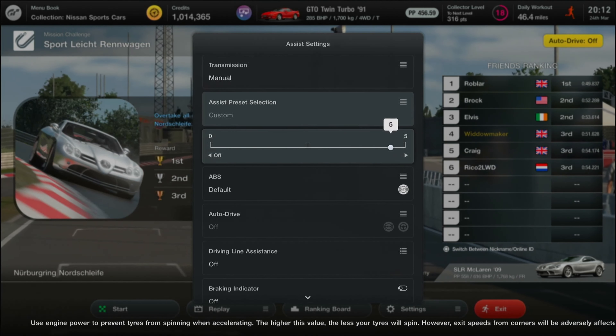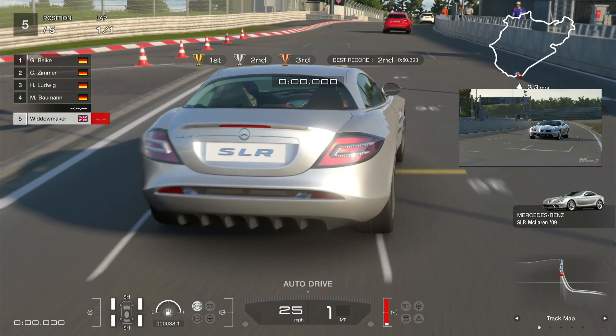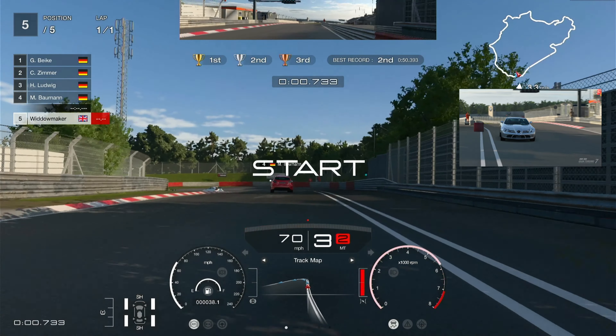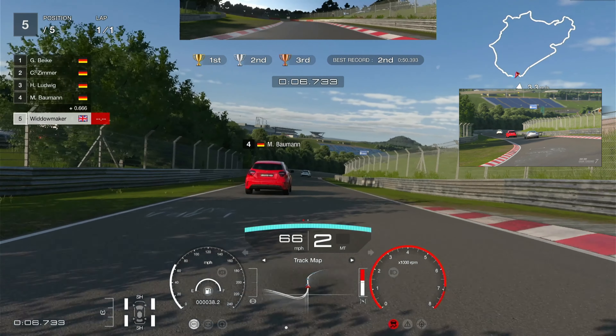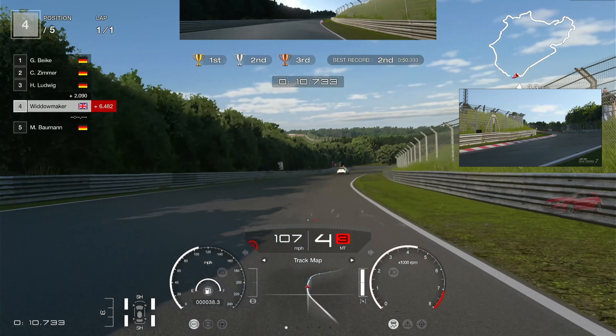Traction control is on five, ABS is on default, everything else off. As we go across the line in this gorgeous car — an absolute stunner — we approach the Mercedes, turning wide into turns one and two. But if you hit that inside curb it will push you right, so stay tight, push down on this red car, and you'll see he stays left so you can pass on the right.